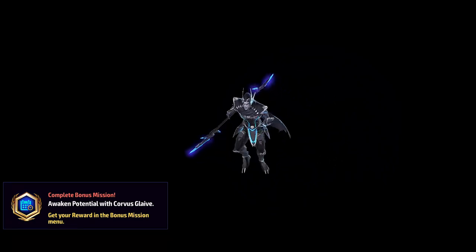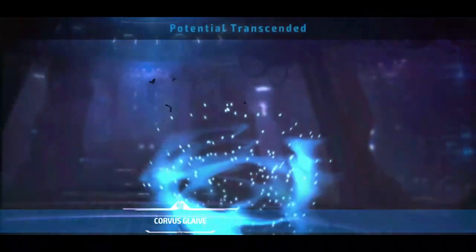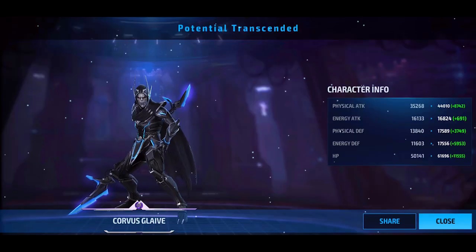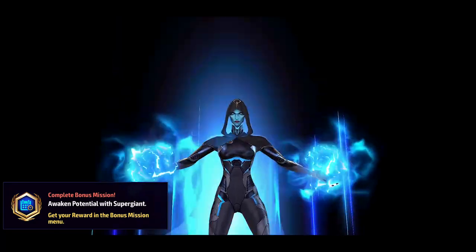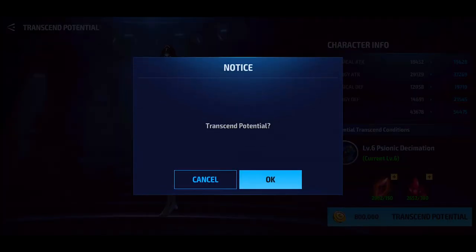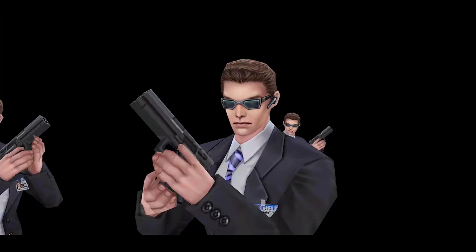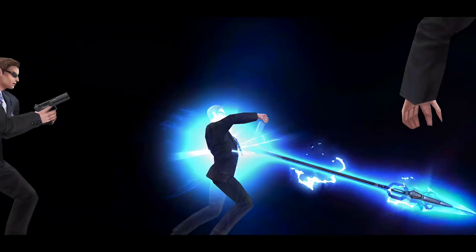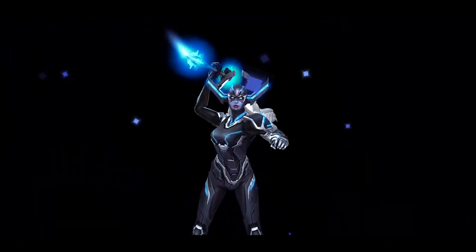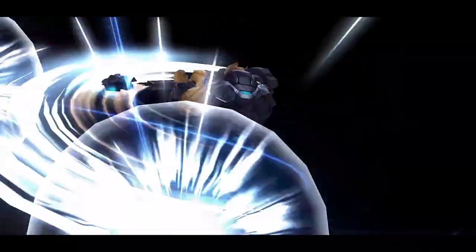With all the base testing out of the way, I can finally upgrade all the characters. If you're looking to awaken any of the Black Order, it costs 525 awakening crystals as well as 1,500 Mandalay gem fragments. To transcend, it costs another 525 awakening crystals to get the awakening skill to max level, and then an additional 150 awakening crystals and 300 Mandalay gem fragments to complete the transcendence. So in total for one character it'll cost you 1,200 awakening crystals and 1,800 Mandalay gem fragments. To transcend all three characters it's going to cost 3,600 awakening crystals and a whopping 5,400 Mandalay gem fragments.